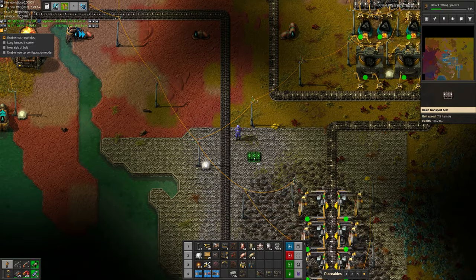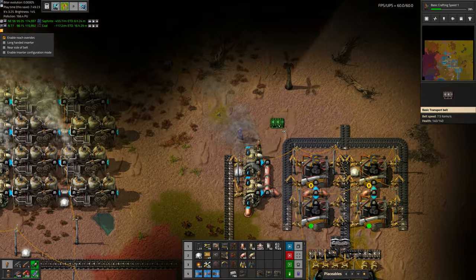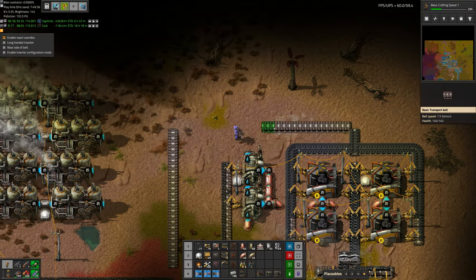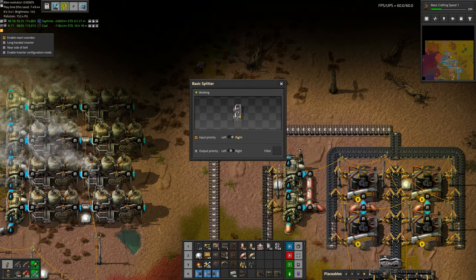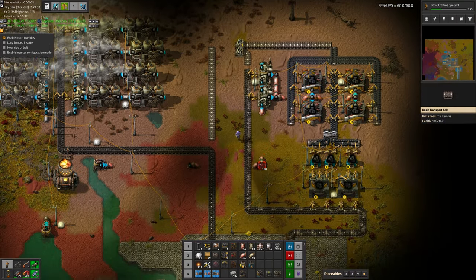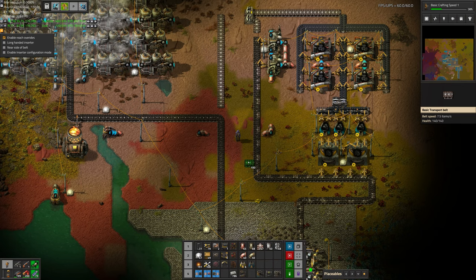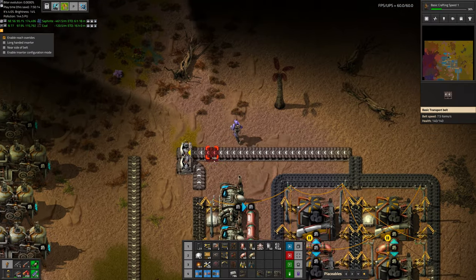We can do a priority splitter here with input priority for the carbon. So as long as carbon is available it'll let it through, but if carbon is not available then it will just fall back to coal. This means we essentially need two different belts now: one for fuel and one for carbon. Carbon is the ideal fuel, but there are some tasks that only need carbon, so we need to remember to keep them on two separate belts.